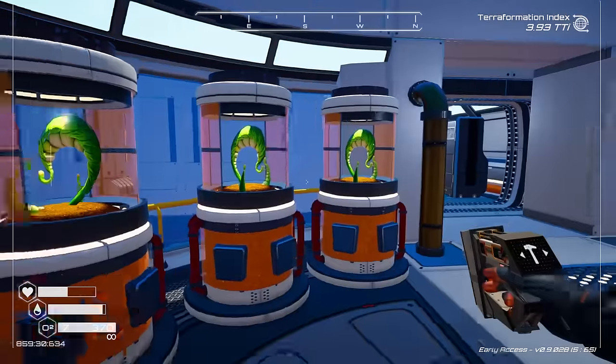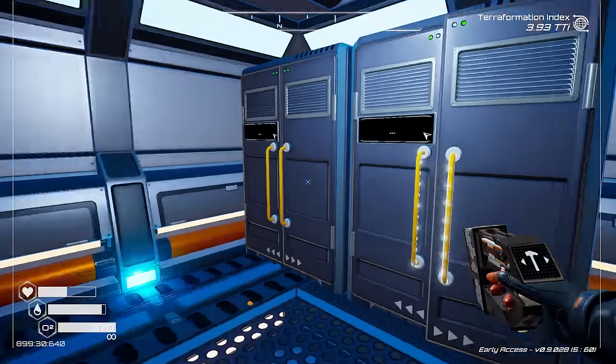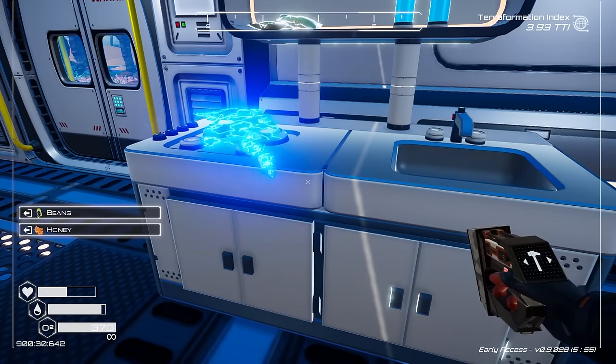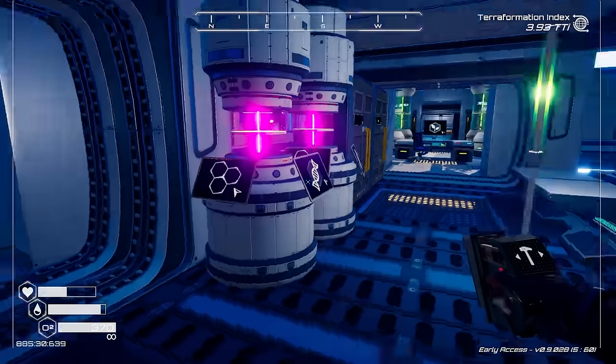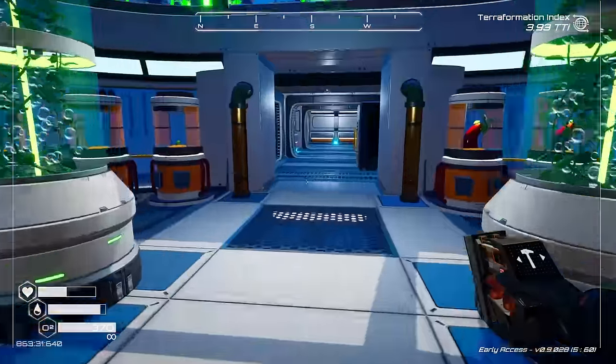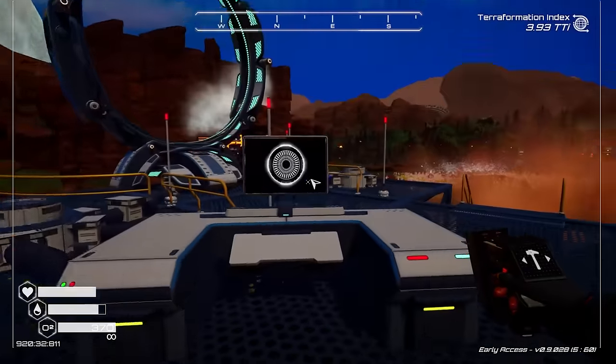We're going to go through a portal in a second. I'll grab some fresh beans and combine those beans with some honey to make more high quality food. Grab two vials of water, drop off the circuit boards, and head off into the mysterious portal of doom.